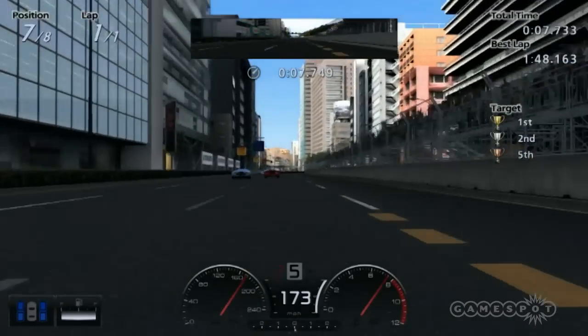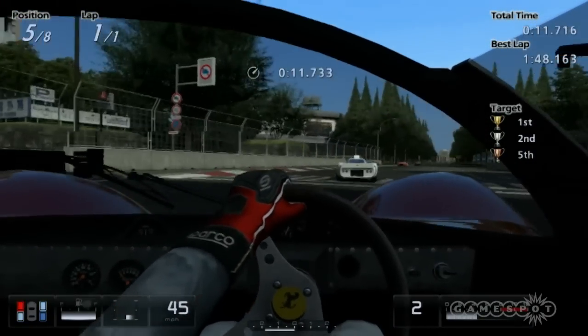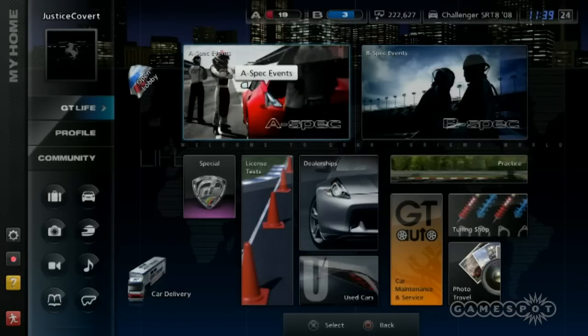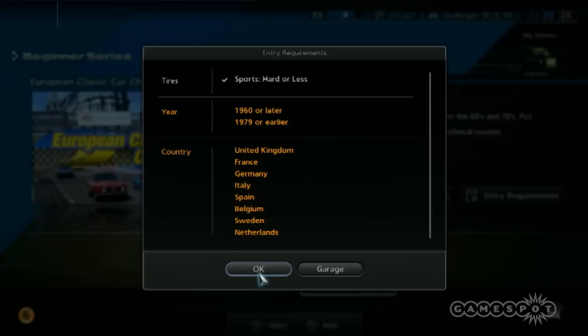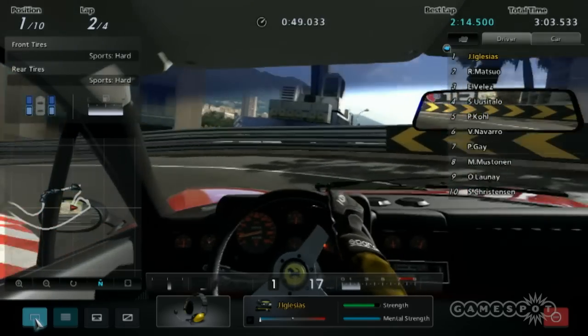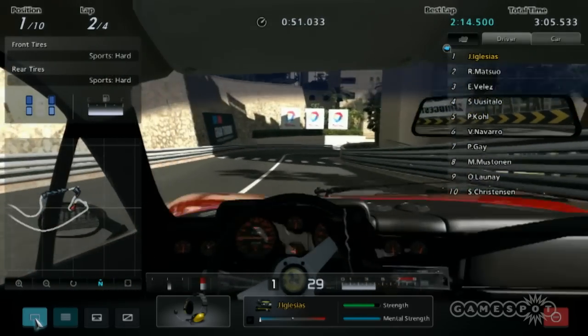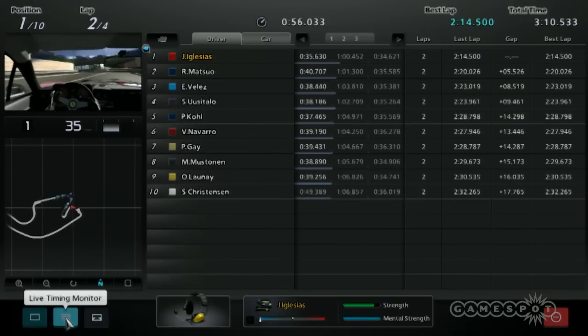The GT Life career mode that you'll probably spend most of your time in is comprised of a number of different event types. A-spec races, where you drive yourself, and B-spec races, where you give instructions to an AI driver, place restrictions on what kind of cars can enter them. These restrictions are lax enough that you can win just by using the best car on the grid for the most part, but they do get very challenging towards the end when that's rarely an option.